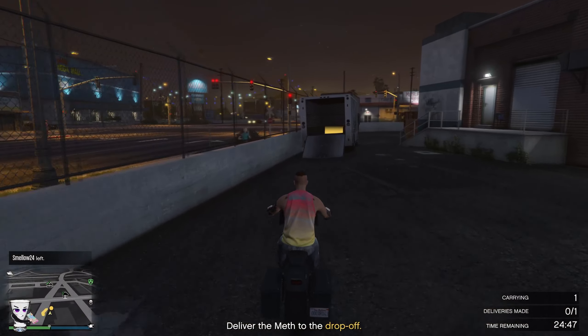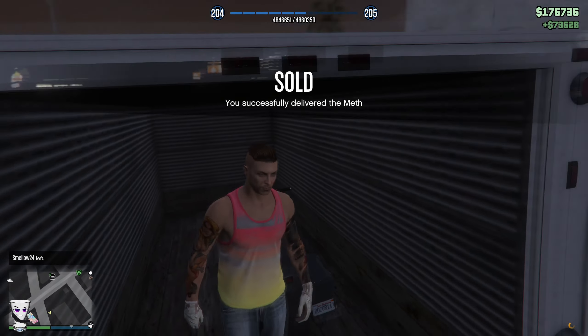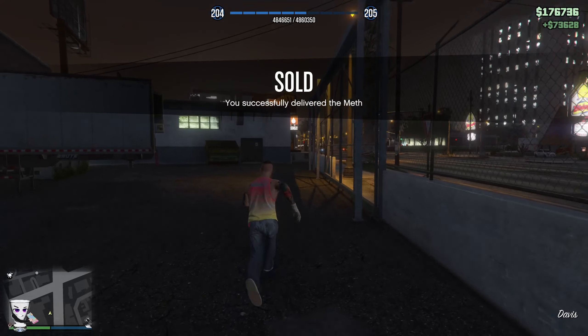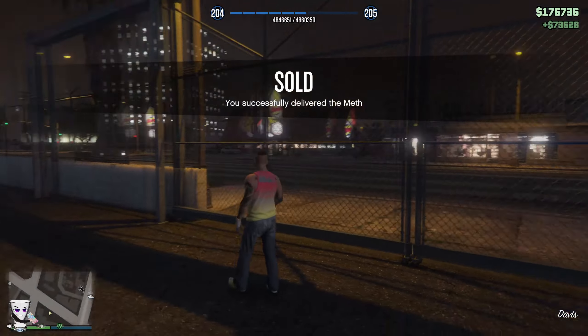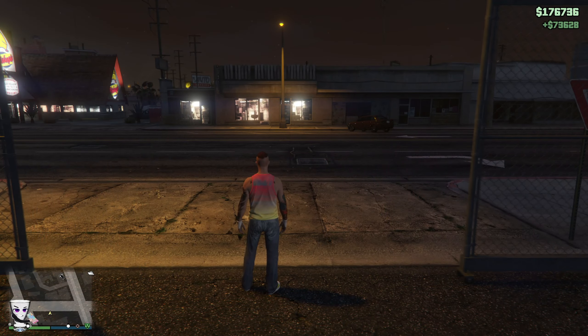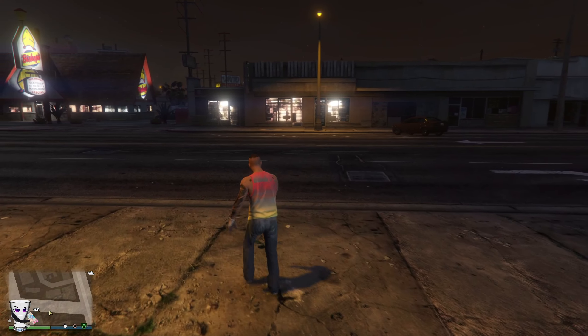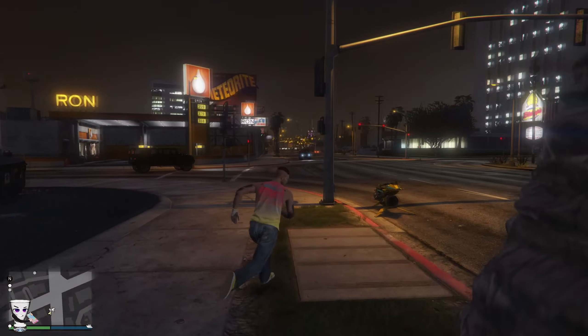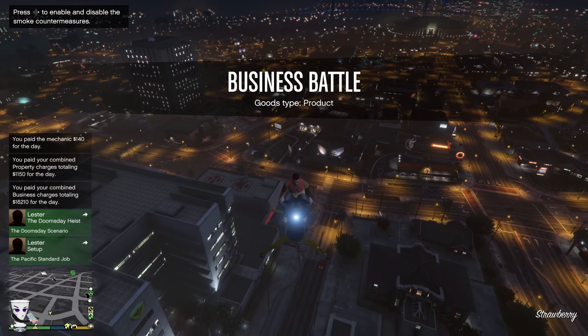With that sale we got $73,000, minus the $45,000 spent to resupply, giving us a profit of about $30,000. Now as part of the motorcycle club you can have your Oppressor come right to you without calling your mechanic, so you can head to the next business — money laundering. Also a general rule: every time a business battle pops up, go ahead and do it, because it gets product into your nightclub faster.